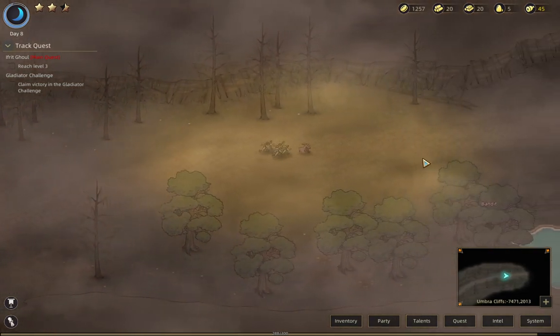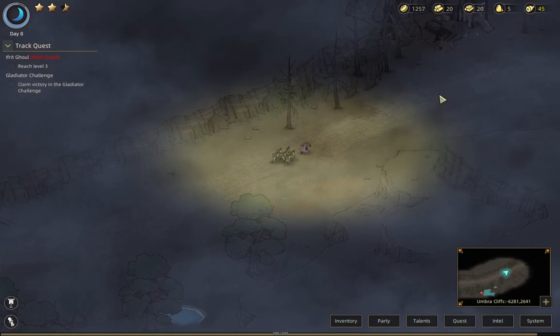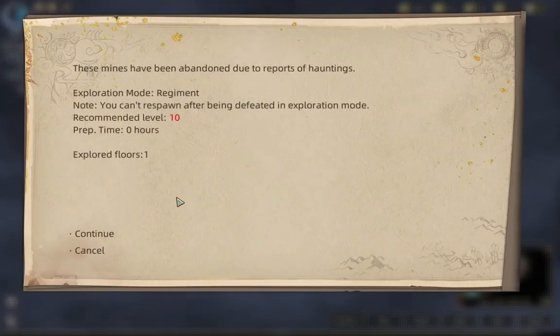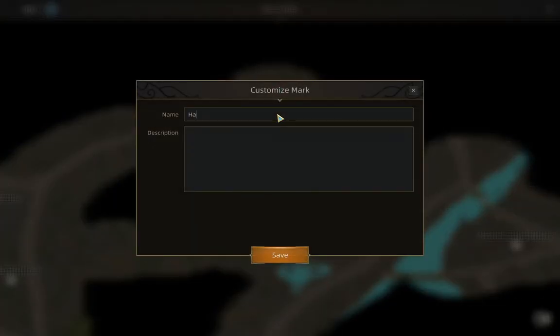We do need to find some heroes though. This is Haunted Mine Regiment 10 — did we already have that? No, we don't. We'll go ahead and mark that: Haunted Mine Regiment 10.